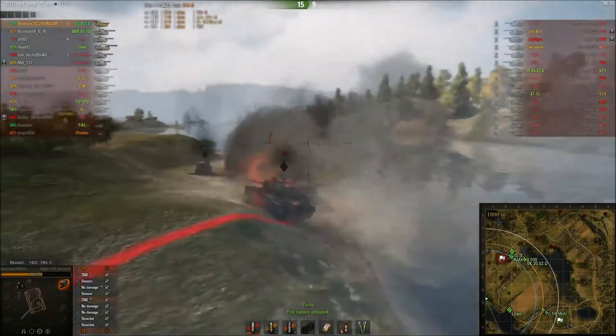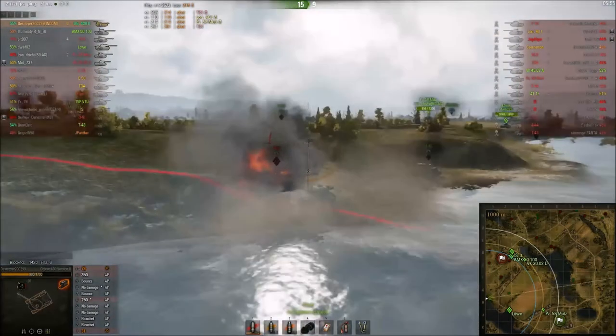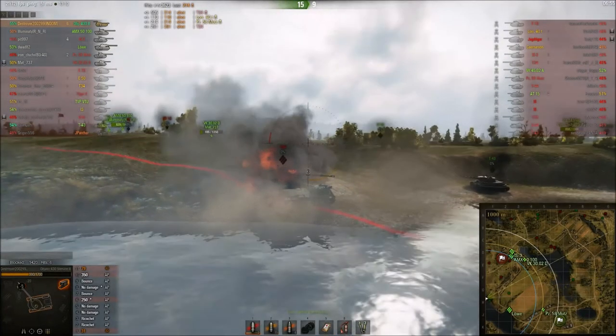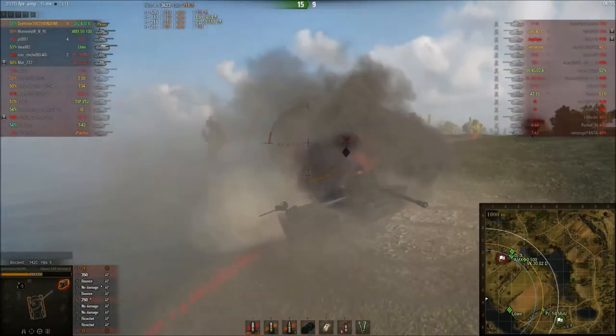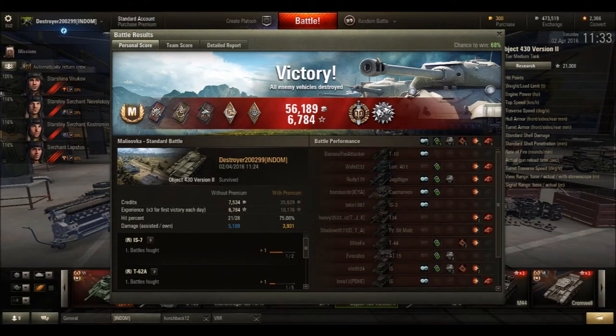So there we go — that was an absolutely amazing game. Some really nice plays, and what you see here doesn't tell the full story, because you can do quite good spotting from this position. From what we saw, he got 6 kills — a Top Gun — and 3,623 damage. Let's take a very quick look at the post-game stats. Max in his Object 430 version 2 picked up an Ace Tanker, a Top Gun, and a Patrol Duty medal, which is for the 5,109 assisted damage he did.